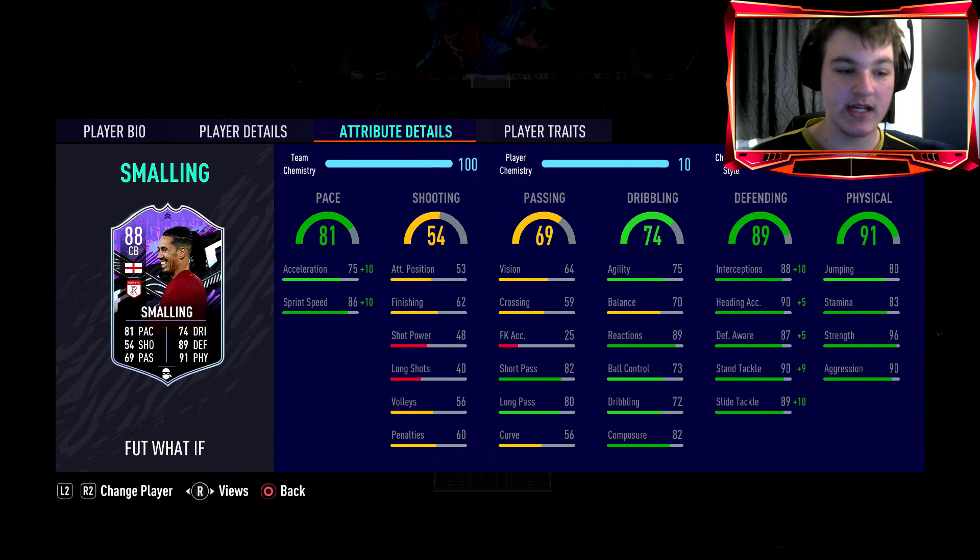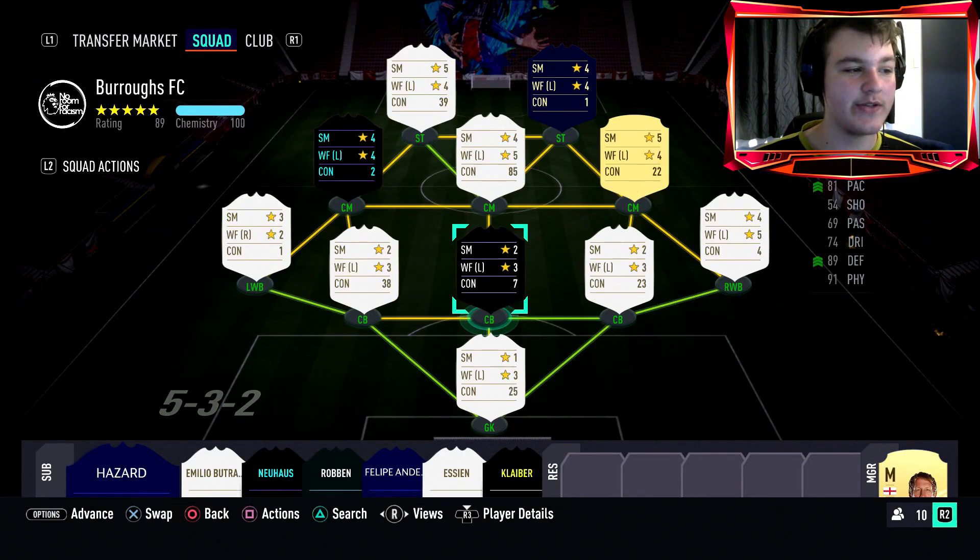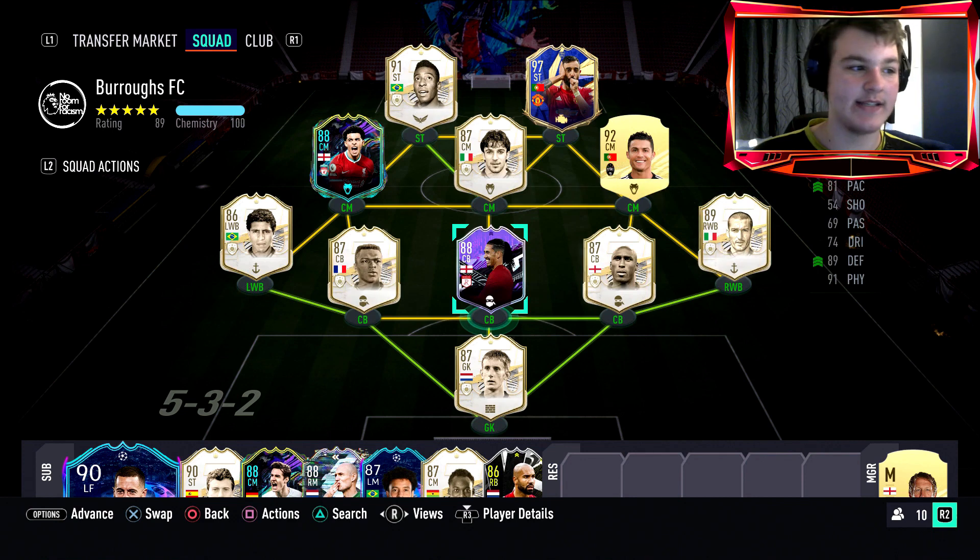With a Shadow chemistry style applied, he goes up to 91 pace, 99 slide tackle, 99 stand tackle, 93 awareness, 95 hitting accuracy, and 98 interceptions. Stamina-wise he's got 83 stamina, 80 jumping, and that 96 strength and 90 aggression will be phenomenal going into tackles — he'll be walking away with the ball nine times out of ten. He also has the Power Header trait. We'll be using him as a central center back in a 5-1-2-1-2.